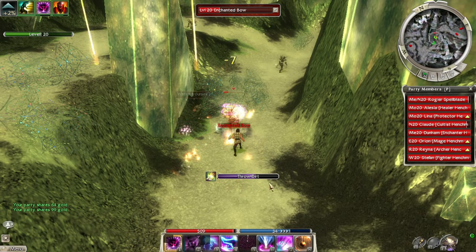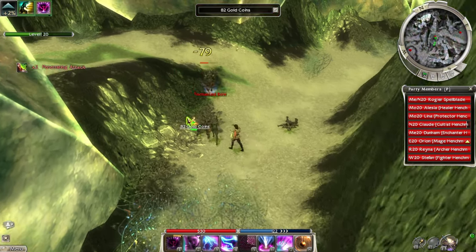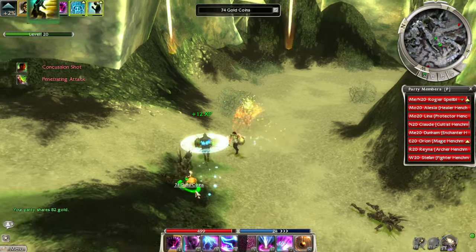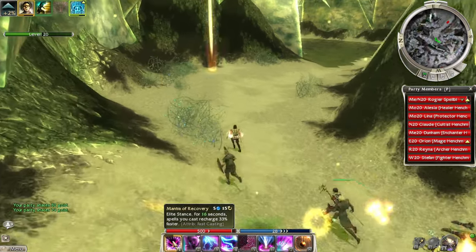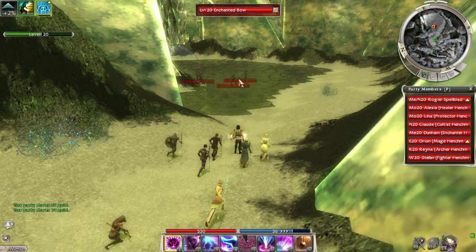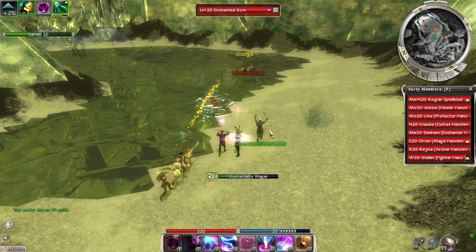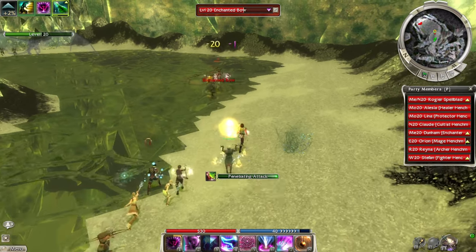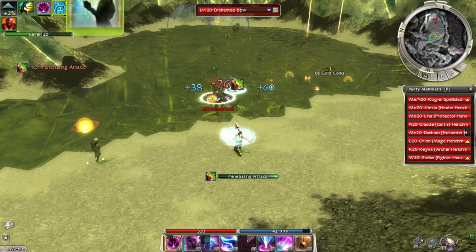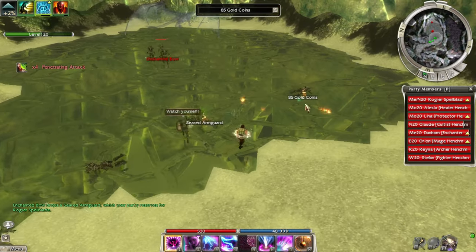Chaos Storm is doing well. I'm pretty much using these two skills — Mantra of Recovery and Wastrel's Worry. Because of the recharge and casting time, plus my Fast Casting, Wastrel's Worry's recharge time is basically instant. We don't really need to be careful — we're doing fine. Nice interrupt there. So much damage — I feel like we hit some kind of power spike.